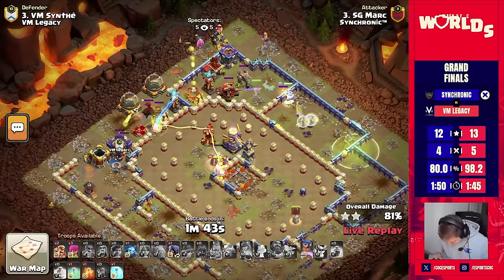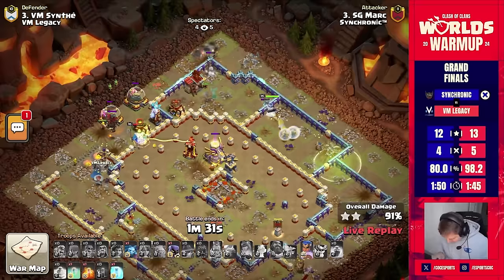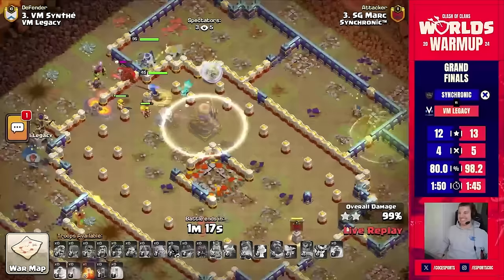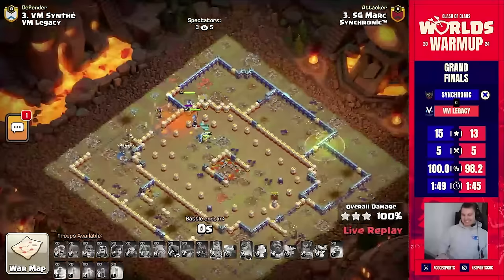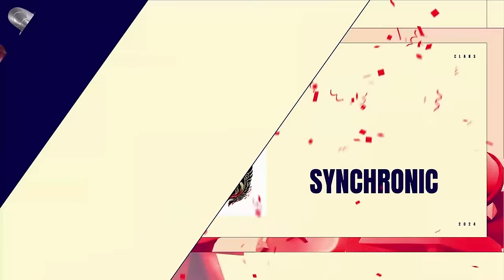And they're not stopping here — they're going for the three star on this one. The king is stuck in the train trap in the core, but the royal champion and queen are chasing down the last compartment. The king gets turned invisible, but I don't think that's going to be the deciding factor — there are just too many troops alive. He has plenty of spells left for the last couple of defenses. Sochronic is doing it in style with 15 stars and a nice invis spell at the end — it's a three star! Sochronic is going to get the perfect war and they are crowned your champions! What a performance!